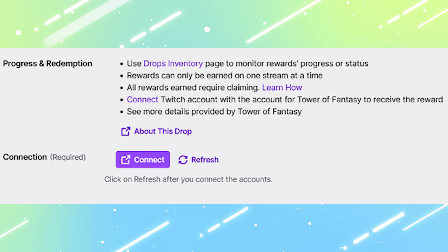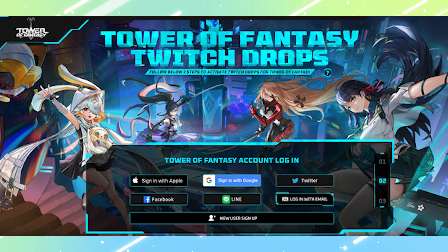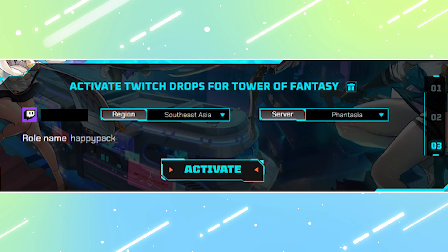Click Connect. This will redirect you to the official Tower of Fantasy global website. The website will then prompt you to log into your Twitch account, and after that, log in with your Tower of Fantasy account. Finally, select the region and server of your character and click Activate.